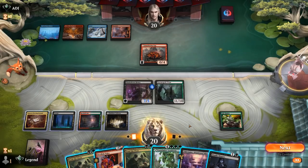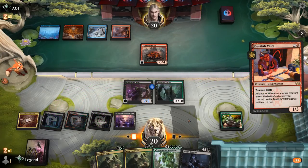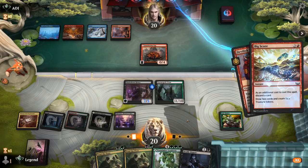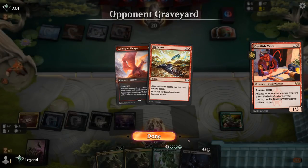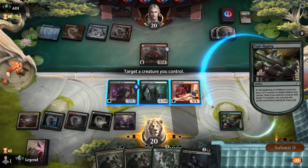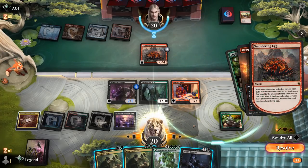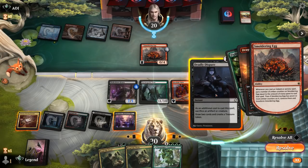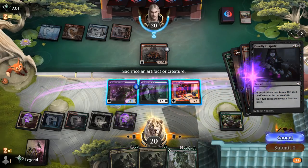Opponent passes with 4 mana and we technically have the entire combo: Valet plus Tend the Pests. We attack with Shakedown Heavy. Opponent Big Scores in response — that's fine. If they don't have a 2-mana removal spell we could kill them. They discard Goldspan Dragon and we put a counter on Valet, potentially saving it from a 3-damage burn spell. It's going to be Dragon's Fire sadly.